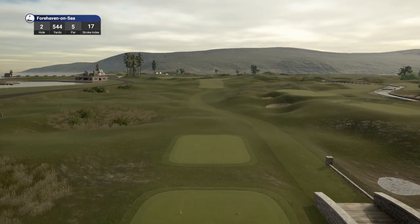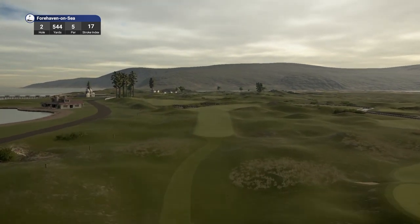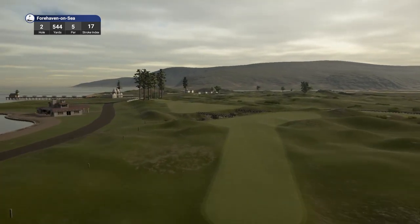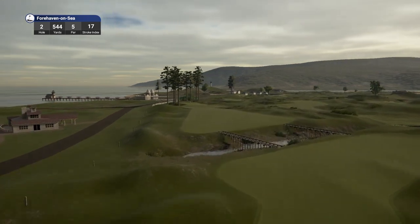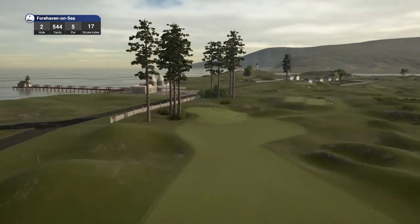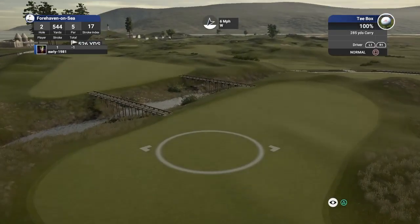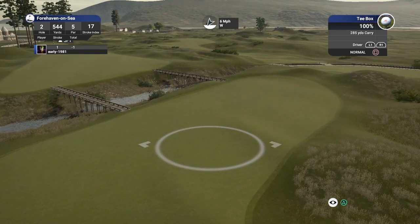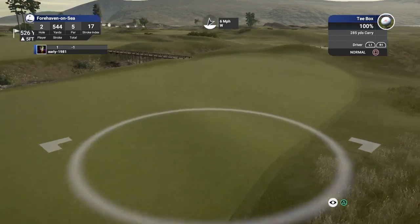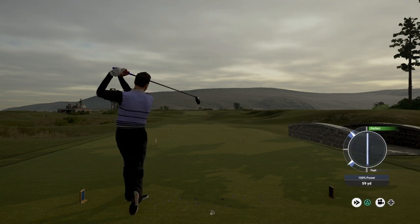Hole number two, par five, playing 544 yards, stroke index 17, making this the second easiest hole on the course. The scenery here is absolutely stunning. I actually watched a film called The Lighthouse last night and it's eerily familiar to these surroundings - it's bizarre. This looks like it should be a fairly straightforward hole depending on whether we get our key shot on the fairway. I imagine that slope is going to kick us over to the left hand side of the fairway towards the bridge. The bridges are beautifully done by the way.